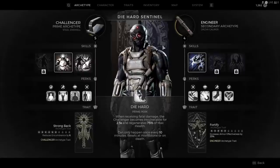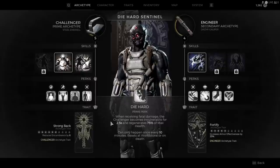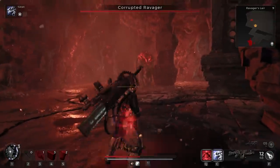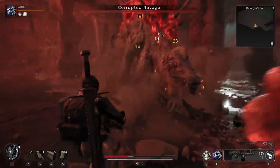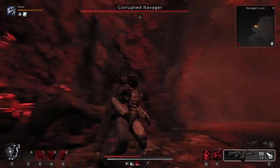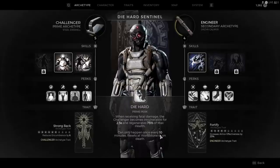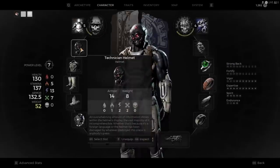You want the Challenger archetype first because you need his prime perk called Die Hard. We can only have one prime perk depending on which archetype is equipped as a primary. Die Hard is the way to go for this play style. This is not the first build I'm going to do with the Engineer — I'll have some with the Engineer as a primary to utilize that perk as well. But Die Hard gives you a second life that has a 10-minute cooldown, and it comes in clutch every time.